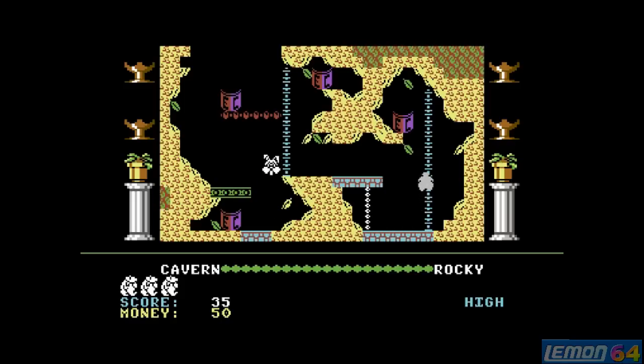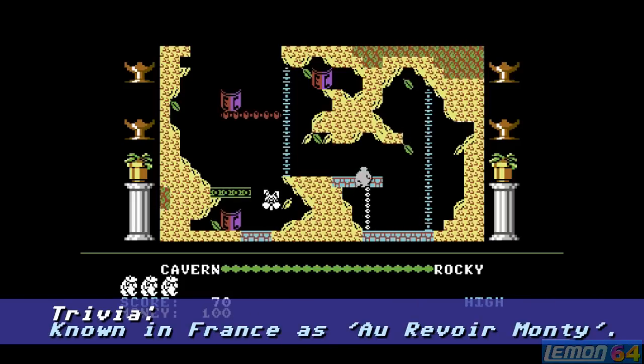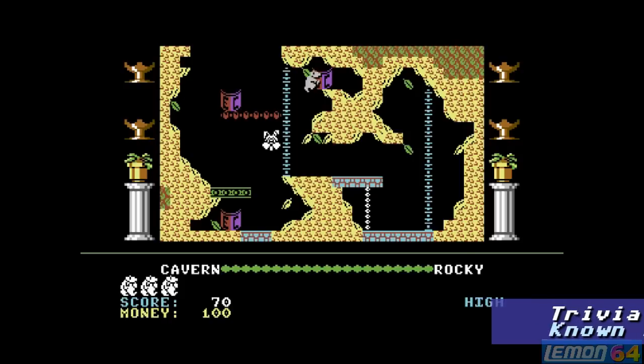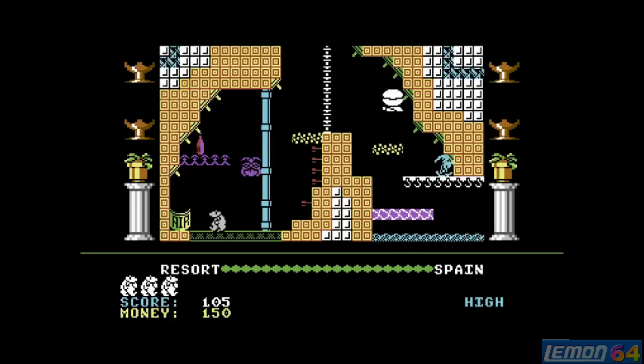In this game we have to make our way around Europe - we start in Gibraltar and make our way through France, over the Pyrenees. We can also visit Germany, Italy, and Greece. These purple travellers' cheques give us a bonus score, and some of those aren't easy to get to - in fact some might not even be possible. I bounced straight on the edge there, otherwise I would have got killed.